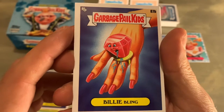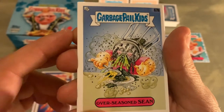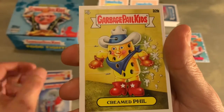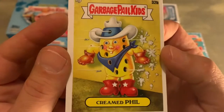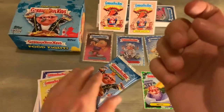Bling at Bling — that's an A and B card in the same pack. Over Seasoned Sean. Steve Heavy Creamed Feel, which I do like this card. I think I said in one of the other videos that any garbage pail card with holes in, I like — I don't know why, I just do. Okay, pack number two.